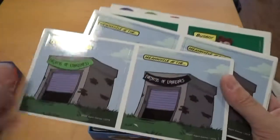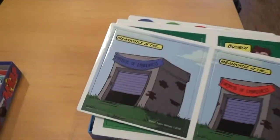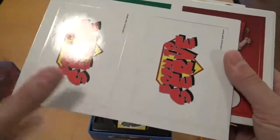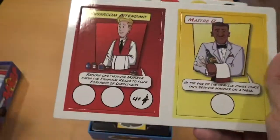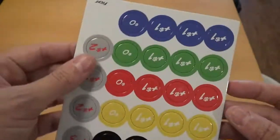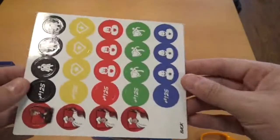And we have some other little locations here. Fortress of Loneliness — bunch of different colors of that. You got your bartender, your busboy, your chef and valet, washroom attendant, your maitre d', hostess, and the owner. And then we have some more of these tip chips, or whatever those happen to be.